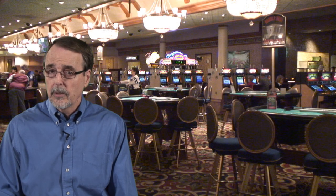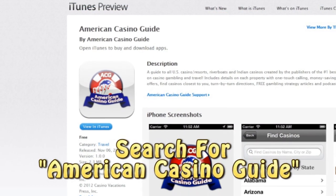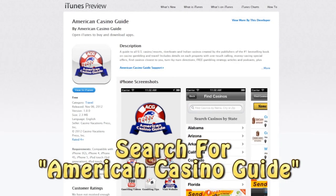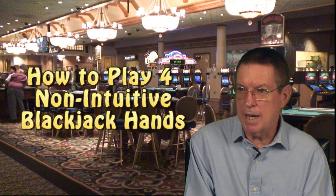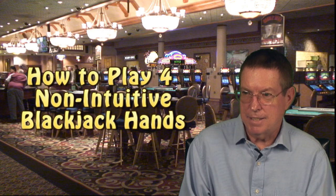If you have a smartphone or tablet, be sure to download our free app. Just go to the App Store or the Google Play Store and search for American Casino Guide. In this video, blackjack expert Henry Tamburin discusses four confusing hands where a player's first thought may not be the correct way to play the hand properly.